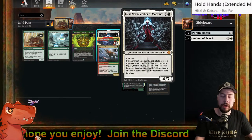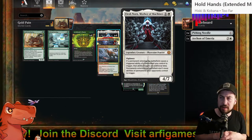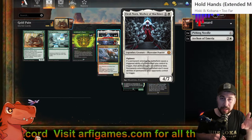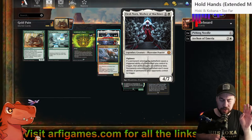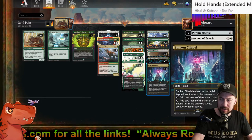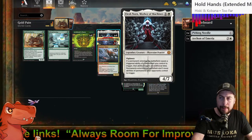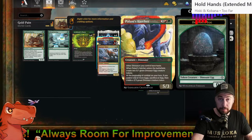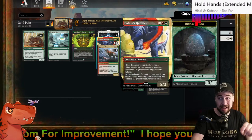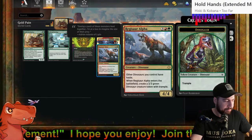Elish Norn, Mother of Machines — four copies. Why four? I may play one before Galta Stampede Tyrant, which could be rough needing five total mana. I can usually make six green on turn four with Castle Garenbrig's ability, Sunken Citadel, and two other lands. Turn four I might also play Carnage Tyrant, then Palani's Hatcher or Regisaur Alpha afterward.